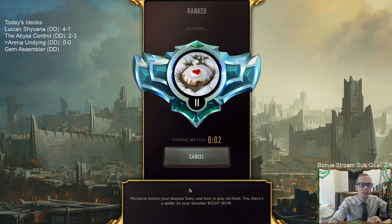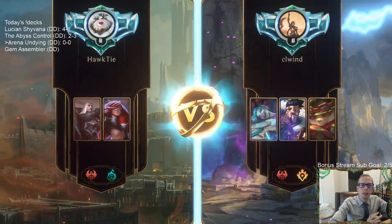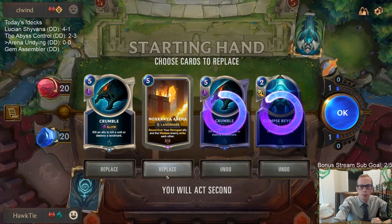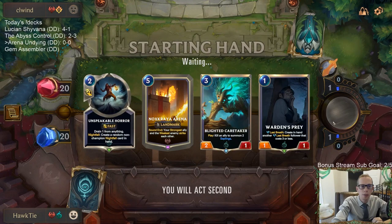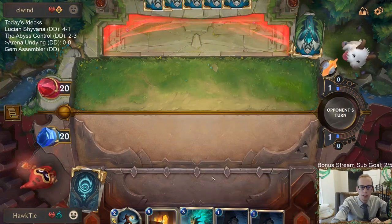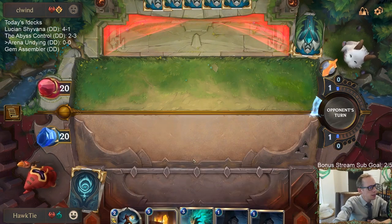Let's give this a try — we're going to play five games in ranked. We're playing against some burn, a lot of discard burn these days. We'll see if our deck is too slow against discard burn. I'm going to mulligan these three and keep the Arena. Looking for the Undying. We also have Unspeakable Horror and Withering Whale — two copies of Withering Whale for this matchup.